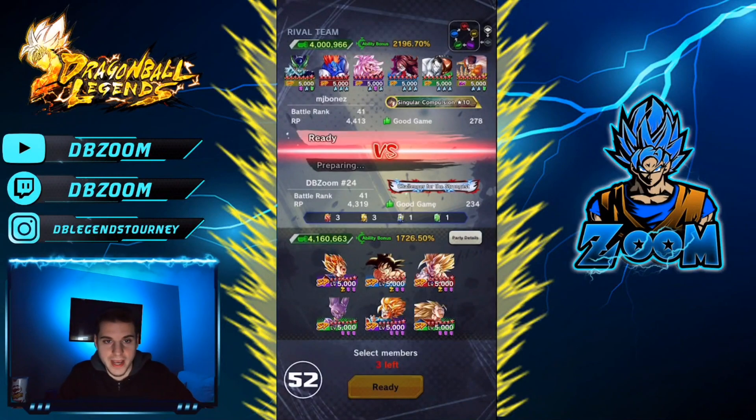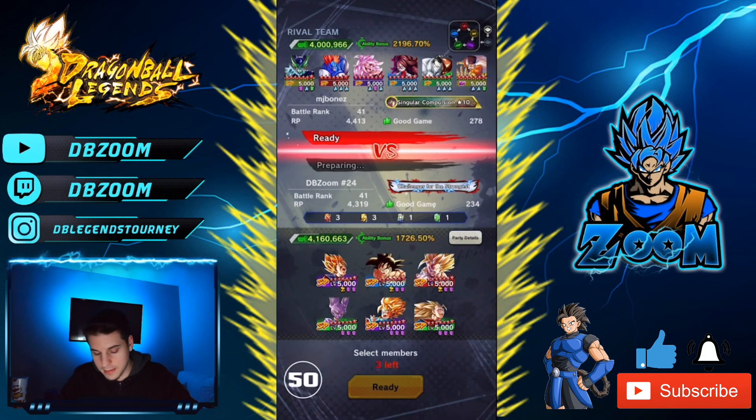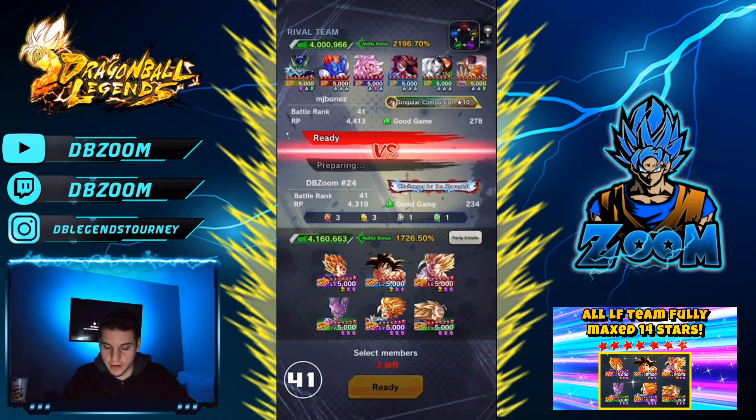Yo, what is up guys, DBZoo back at you with a brand new video. This time I'm with a full LF team, maxed out completely at 14 stars — Ultimate Battle. Here's our first match. We're fighting an Android team; he has 278 more games than me, so it's gonna be pretty tough. He's probably gonna bring in Cell and Android 21.